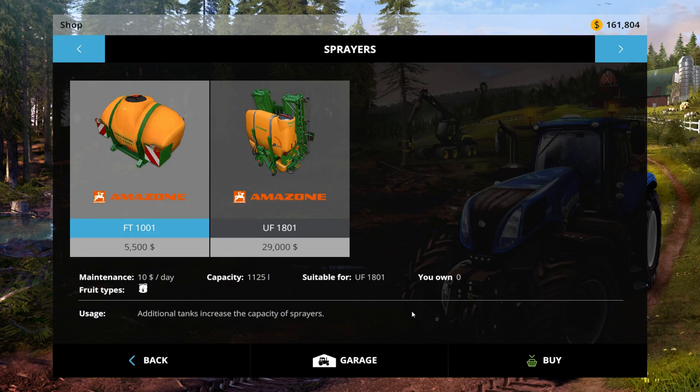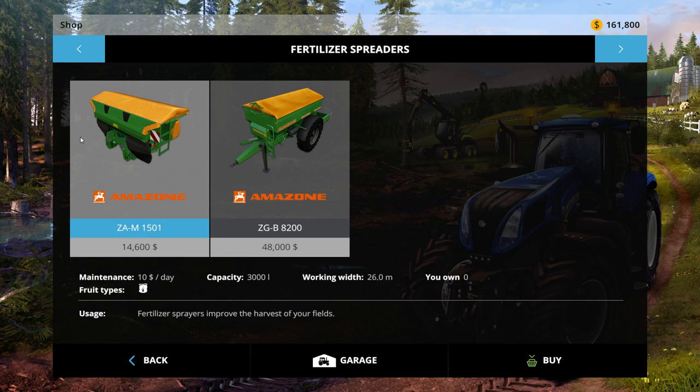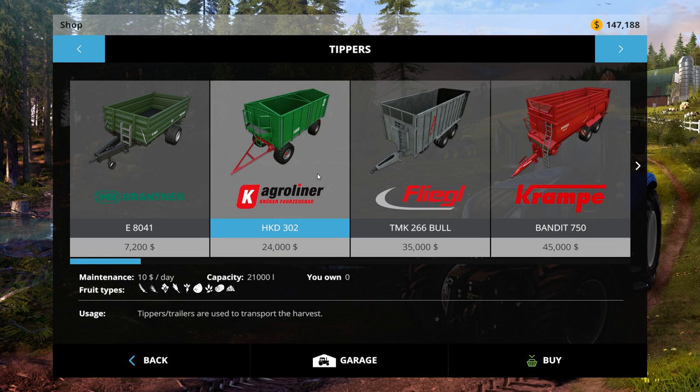Should we get pellets or spray? Probably pellets because it's cheaper per unit. There's a 26-meter spreader — that's basically the only choice. They're the same size, just how much do you want to spend. Let's get the cheap one for now.